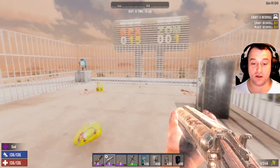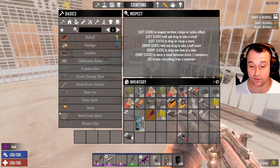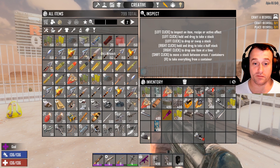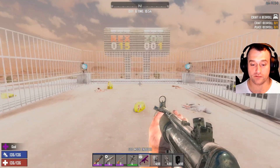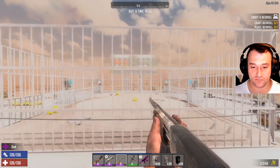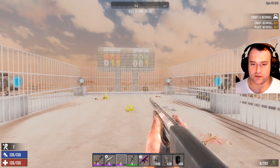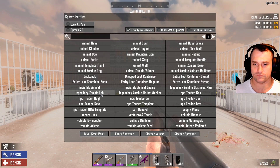The blunderbuss cannot use those rounds, so blunderbuss is out for this particular ammo type. I do not believe there is any other blunderbuss mod — there is just blunderbuss ammo. That being said, let's take a look at the ammo.